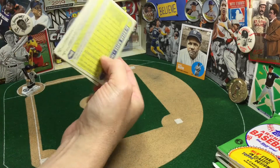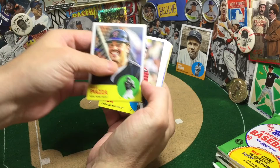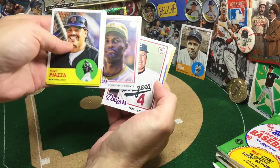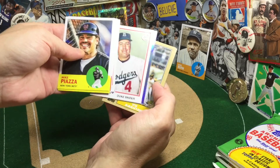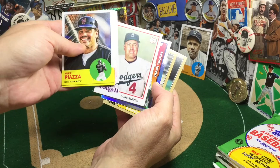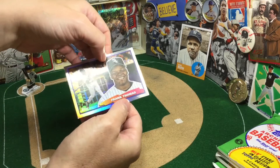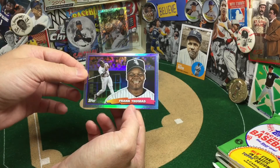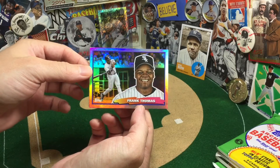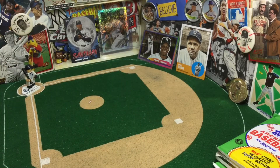A little Ke'Bryan Hayes. Delivery from my Piazza here. Fisk. Nice Roberto Clemente. Cool. We'll shine. Darvish — those are shiny. The Big Hurt. So this is the big design — they're not big now, but they used to be big when they made them originally. But they add these so they're like the foil. Nice card right there. Always enjoy pulling some Big Hurt.